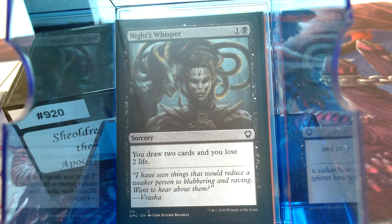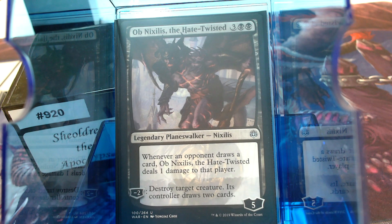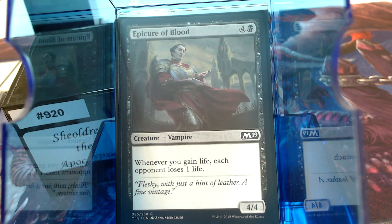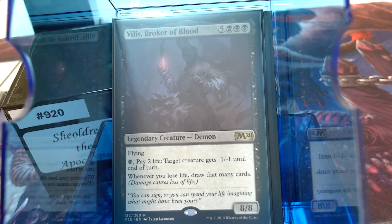The other half synergizes with Underworld Dreams: whenever an opponent draws a card, they take damage. We also have Ob Nixilis the Hate-Twisted doing the same thing, Psychosis Crawler (when we draw, each opponent loses 1 life), Epicure of Blood (whenever you gain life, each opponent loses 1), and Vilis, Broker of Blood — whenever you lose life you draw that many cards, plus a life-payment outlet to kill creatures.